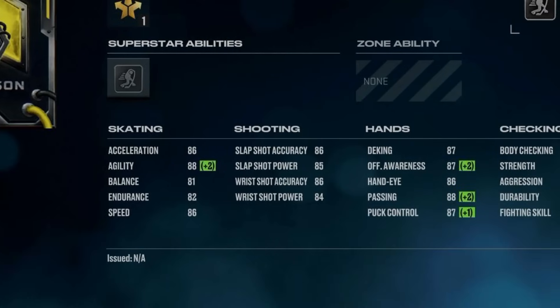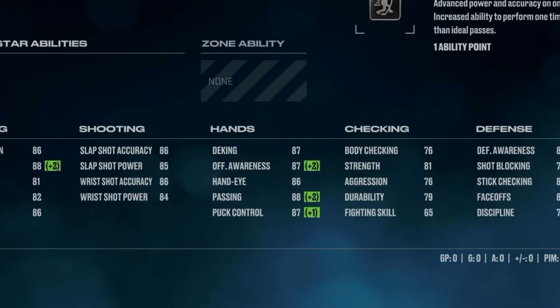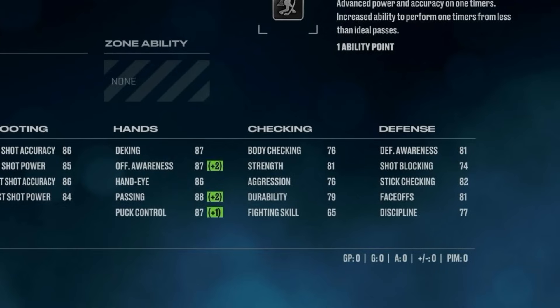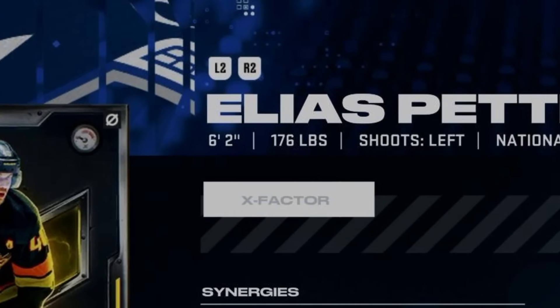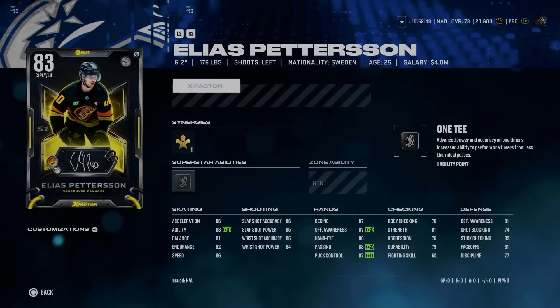A good shot in the mid-80s, hand stats in the high 80s, very weak body checking at 76 overall, and defensive awareness and face-offs at 81. Elias Pettersson cards I have always struggled with personally because while he is 6'2", he's only 176 and always gets knocked off the puck pretty easily. However, with 1Ts clearly being a focal point in NHL 25, Silver 1T is going to be a pretty impactful ability. I can see Elias Pettersson being a pretty good option.